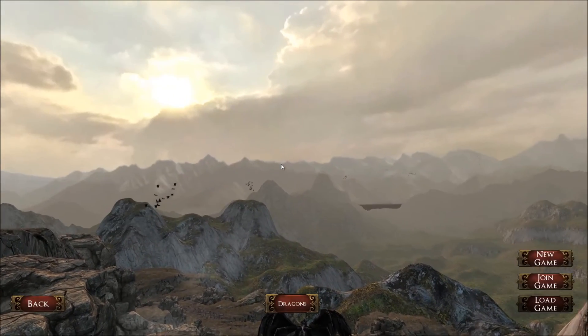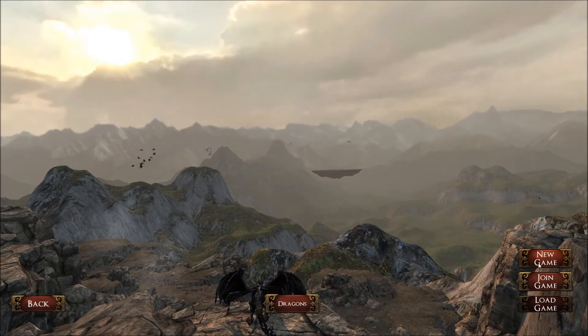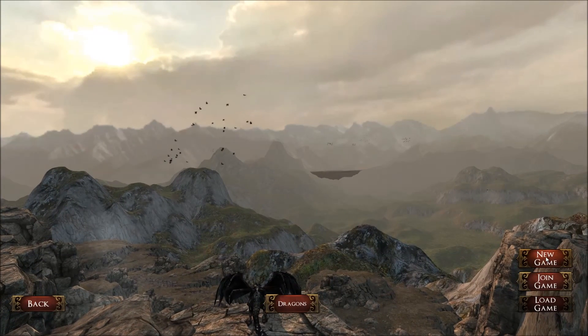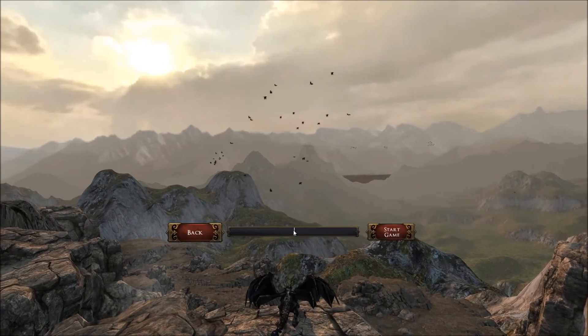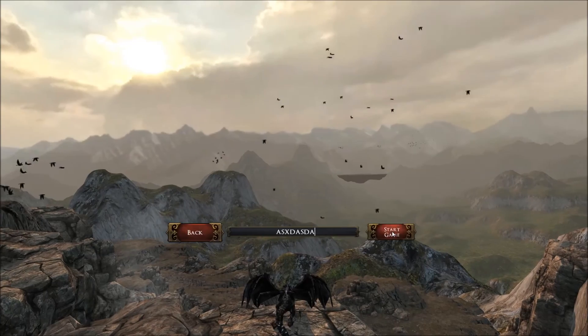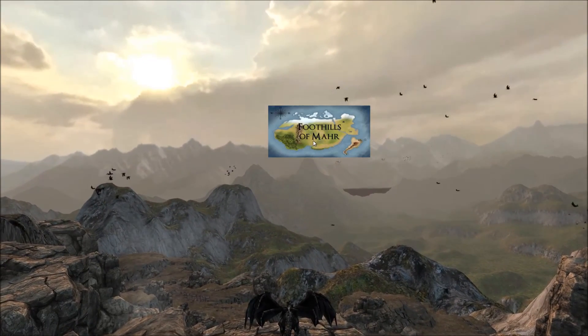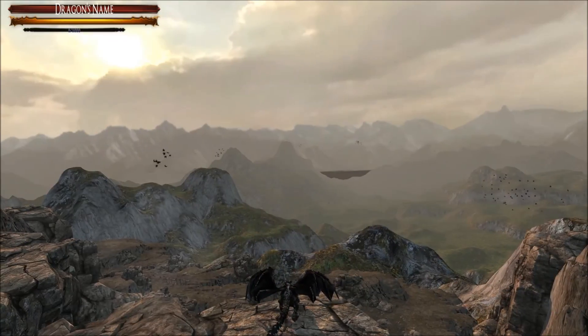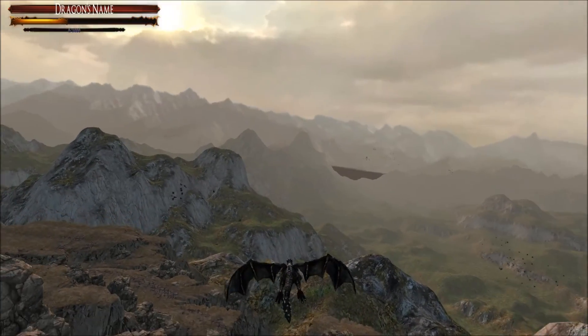Let's save this dragon and take him out for a spin. I'm not going to join a public game because a big chat window appears which you can't get rid of, or I didn't find a way to get rid of it. World name, whatever — start the game and select a map. There we go, we are live with Dragon. You take off with space, press space again, you start flying.